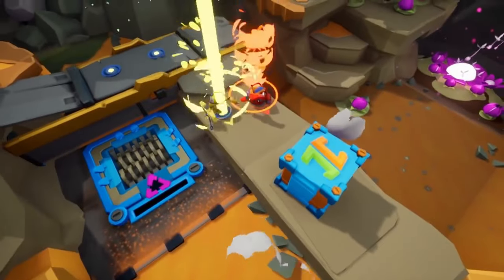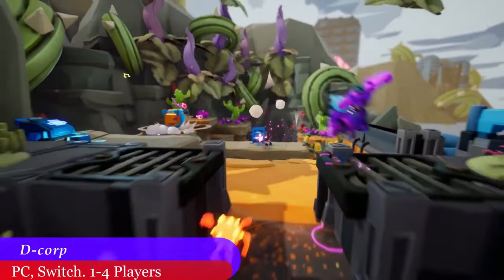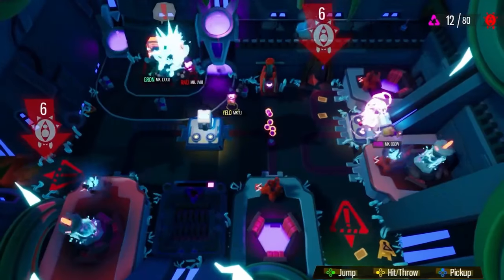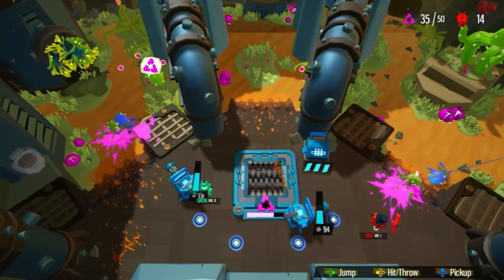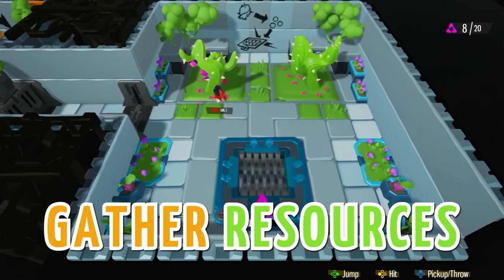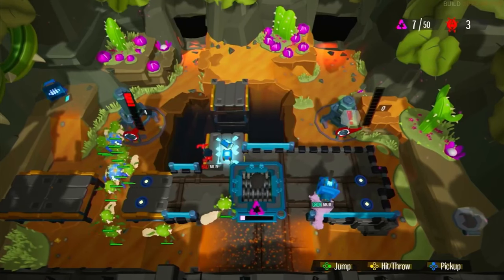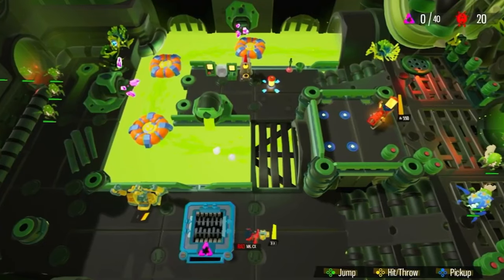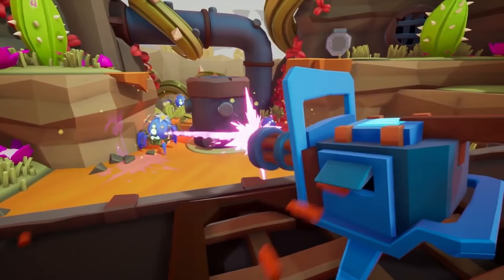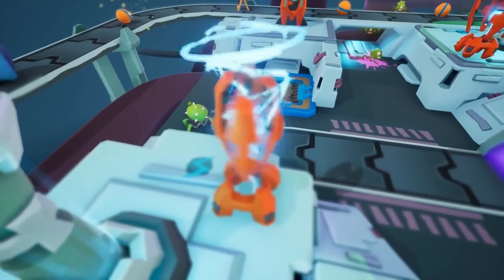The previously PC exclusive game D-Corp is now available to play on Nintendo Switch. This colorful party game meshes Overcooked with tower defense in a beautiful way. You and up to three friends play as little robots and attempt to collect resources from the environment, while at the same time setting up your defenses and battling against the evil buggy aliens that are here to stop you.